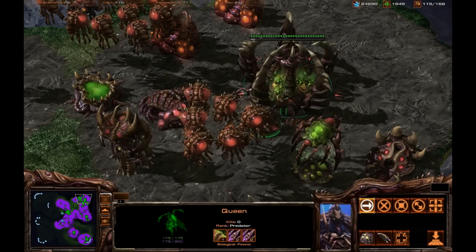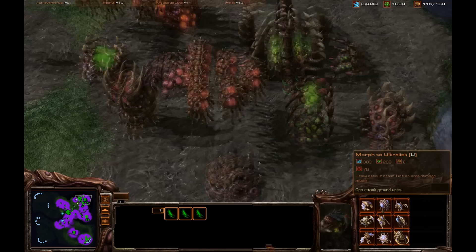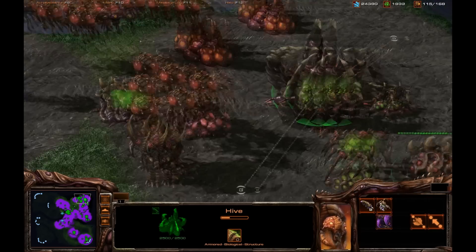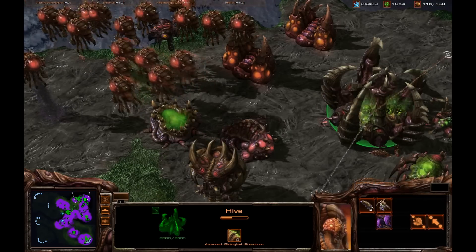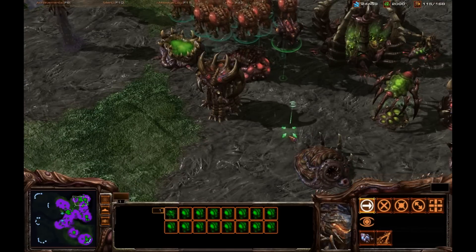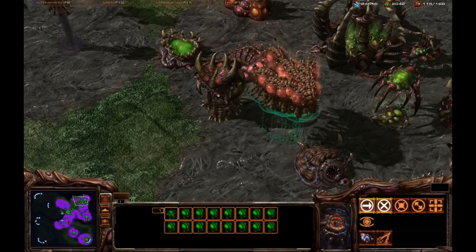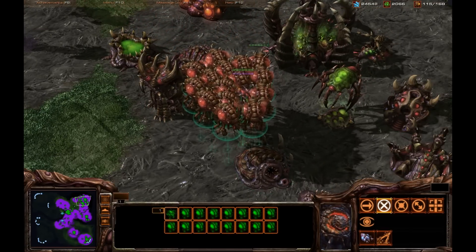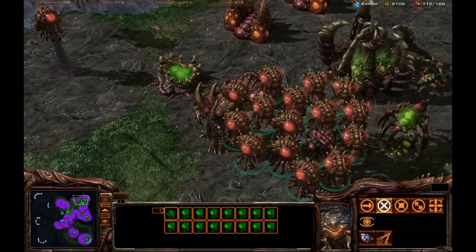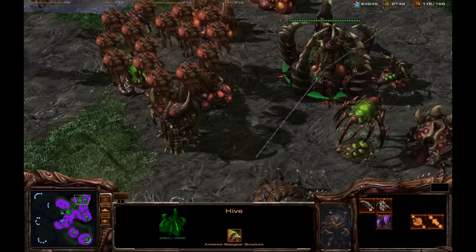Our base is coming along nicely. I'm going to keep injecting larva — I now have the ability to make ultralisks. I'm going to move these overlords away as they're cluttering up my vision. If you build a bunch of overlords and don't move them, you'll see my rally point is right here and they take up so much space you cannot see anything beneath them. It's very important to continuously move your overlords away from the rally point.